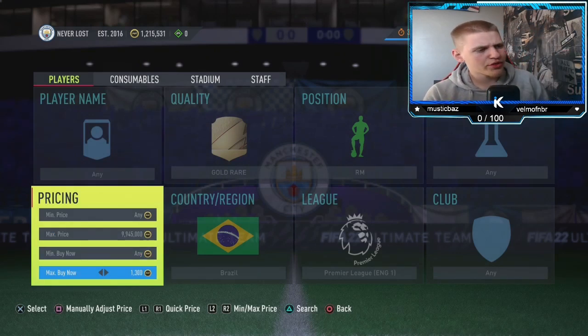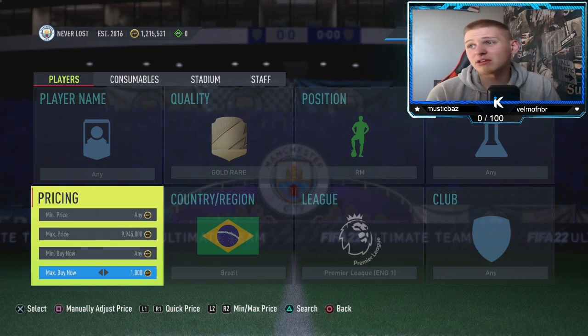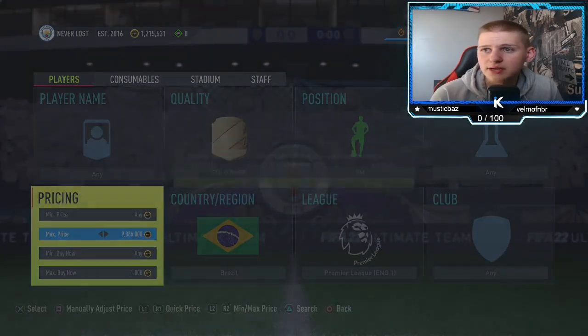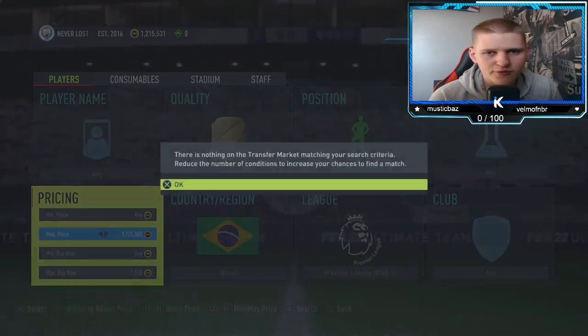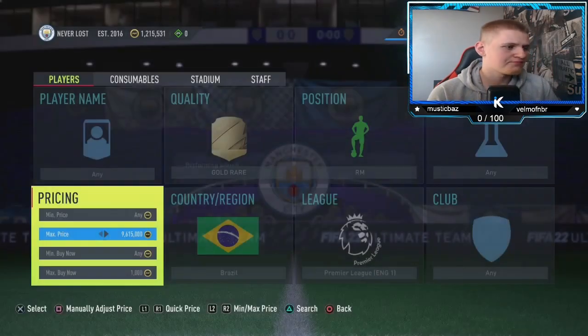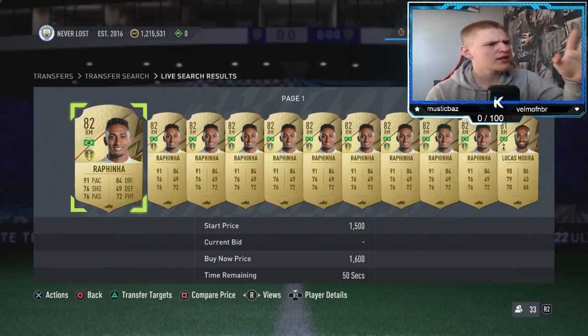At 1.3k you lose exactly 65 coins when you sell them on tax. So if we go down maybe 300 coins and pick up as many of these cards as we can, you're going to be making around about 235 coins every single time you pick one of these up. The two players that come up — I think there's only two, actually maybe one more.